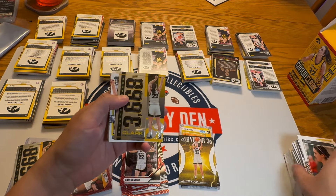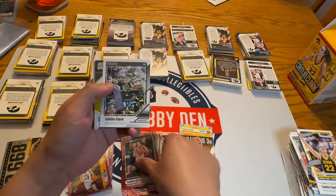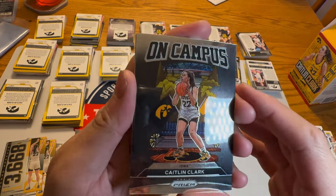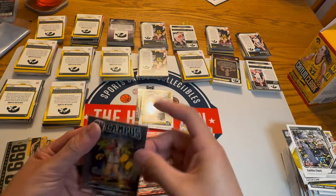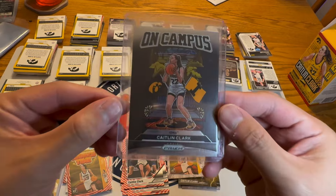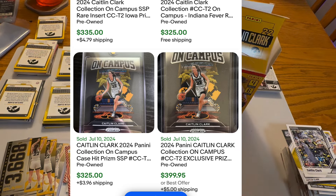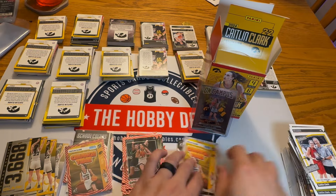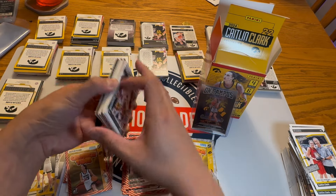An easy way to kind of make money on this is to build the master set — they go for about 50 to 100 bucks, a couple hundred on auction, you never know. On Campus Caitlin Clark case hit! That just came out of nowhere. Case hits like this one and Razzle Dazzle — that's probably my favorite-looking one besides the ink. On Campus is a sweet-looking card. Pretty great hit and we still got 16 boxes left.